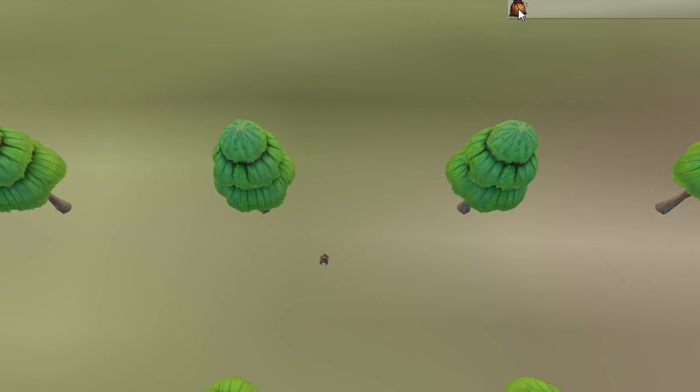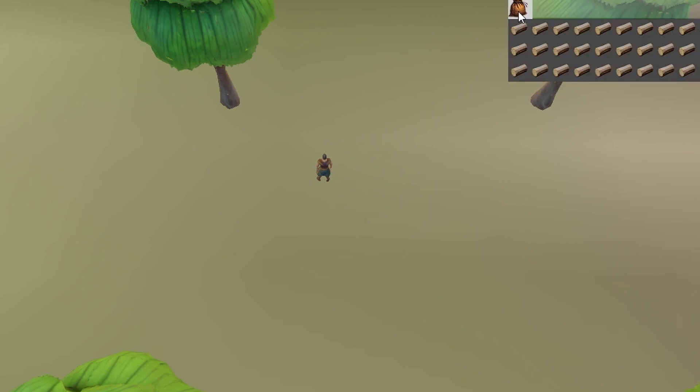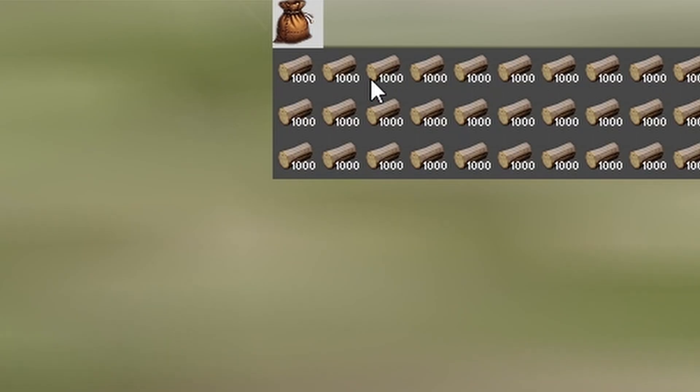This is where I started implementing the inventory. You can see we have an inventory full of logs, and obviously when you hit the tree you'll get the logs. I also implemented item stacking — this won't apply for logs in the long run, we're just testing it here. You can see you have many slots of a thousand logs. In the future you might have a million coins, so stacking is important.